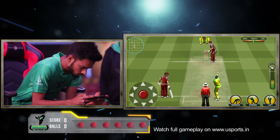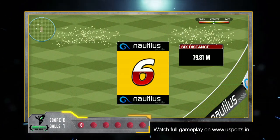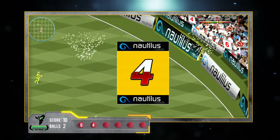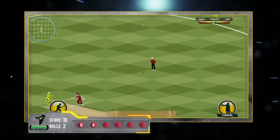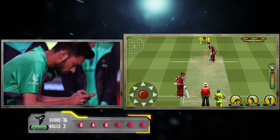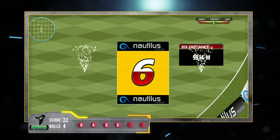First ball comes in and it's a hit towards the boundary — it's a six. Second ball off the over, whacks it towards the leg side, it's going for a four. A huge hit from Ibot is going towards the boundary — it's a six. And that straight down the middle is going for a six. Four balls, 22 runs.